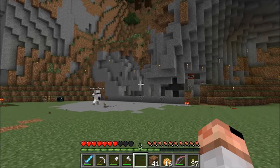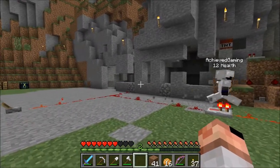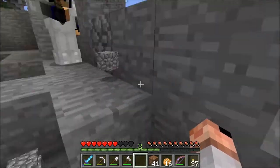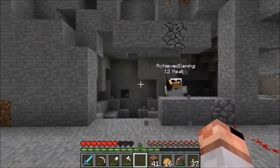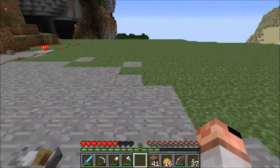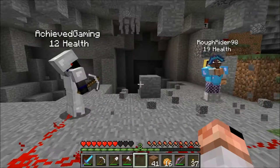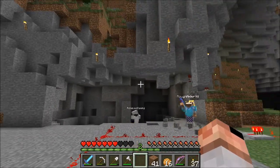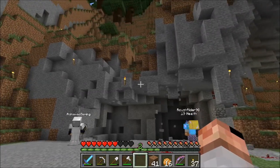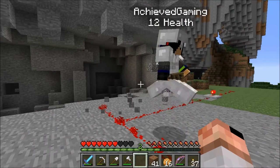It didn't destroy the front part, and there's one that's left, but it took a good chunk out of the back there. We were back too far, I think. It went down a lot further than I wanted it to. Oh my goodness, look at that big hole. We can just pick the front part out. Clearly we need more practice blowing things up — we need more TNT than 10, and better placement next time. We'll be back in a bit when we have started construction of Dojo number 2.